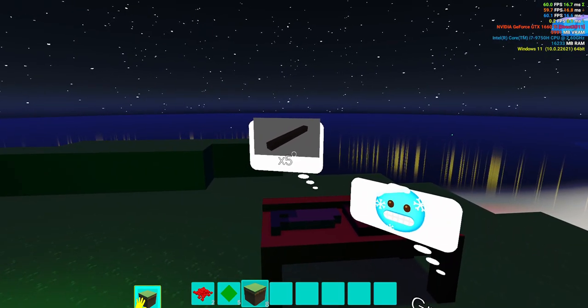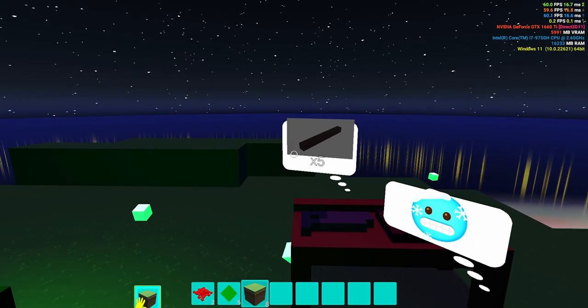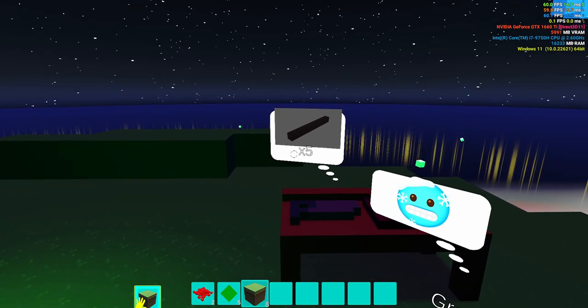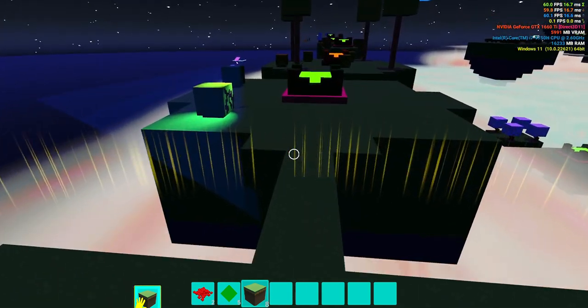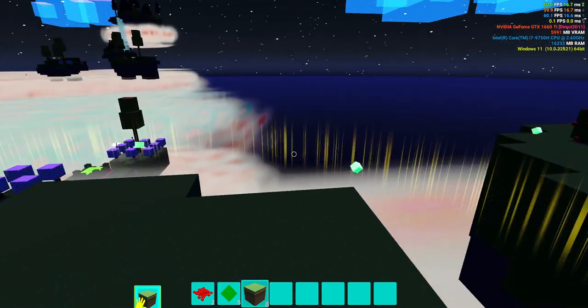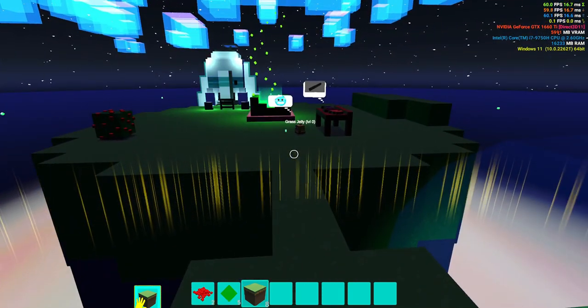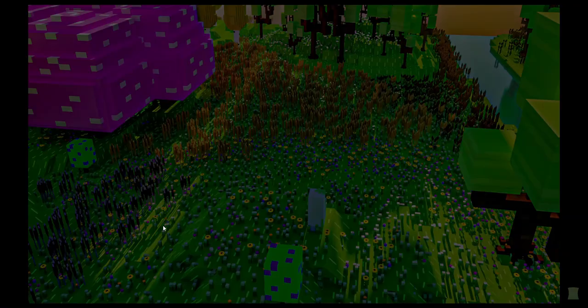Those were all the glitches I found. Some were more inconsistent than others, but the bench freeze, leaving the island causing the block to disappear, and the input detection were the most consistent ones I found.